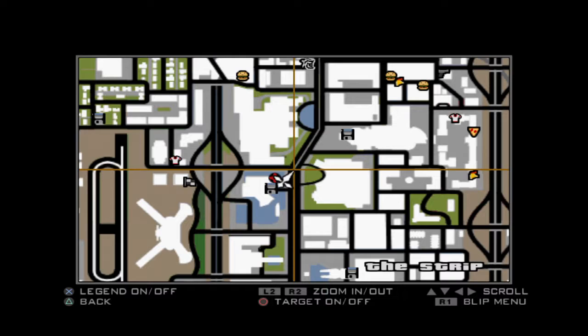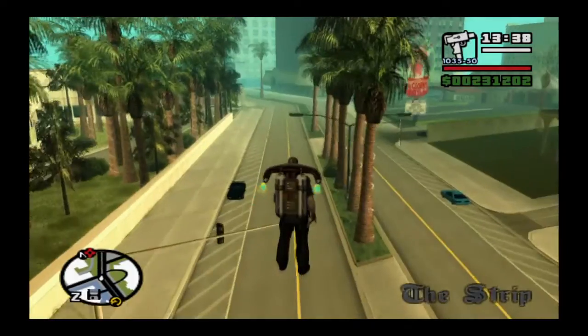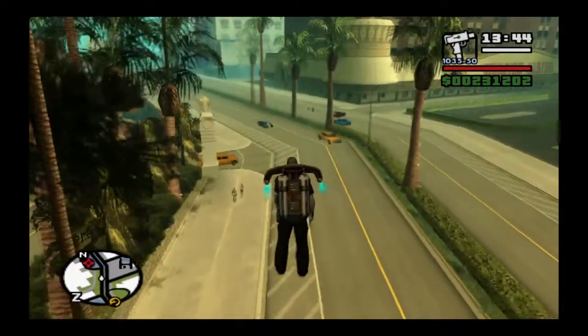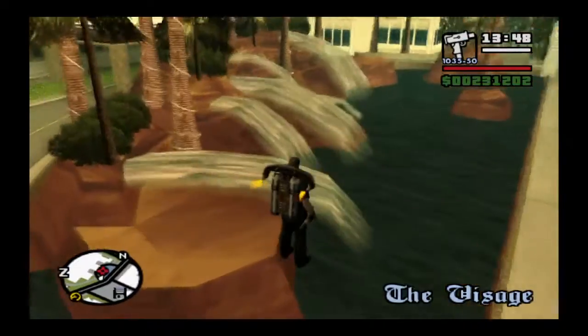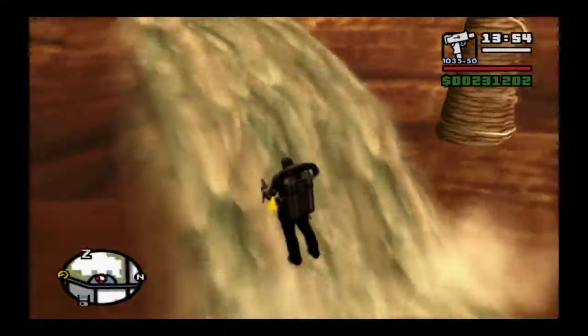Next up I think it's just in the Visage now. What was the name — I think there's one called the Bellagio in real life Vegas that this is based on, with the sort of water features. Well the horseshoe is just inside one of them, just up there.